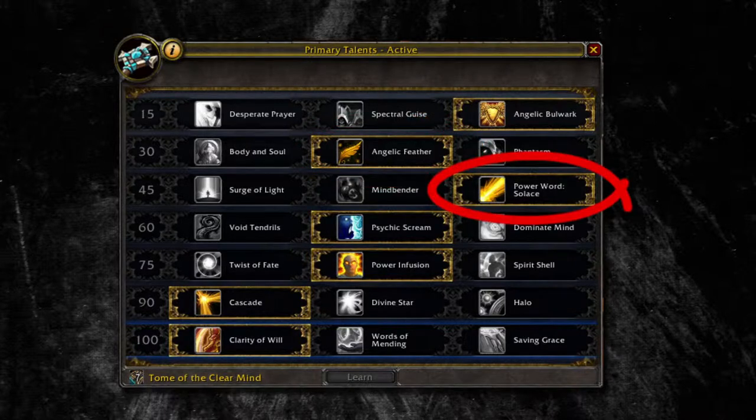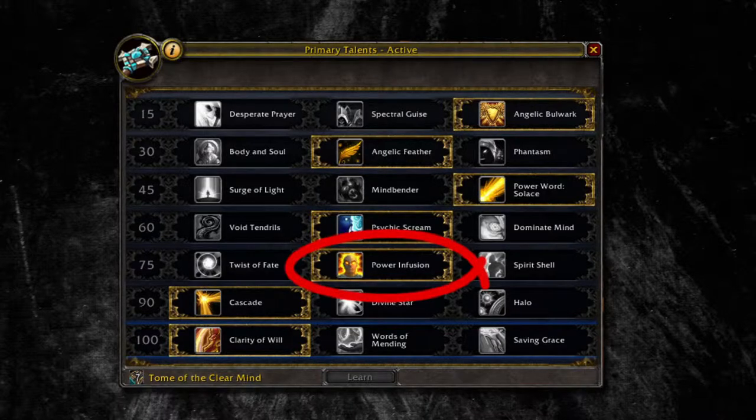Solace is the best way to manage your mana and it will also be the main spell you use to build up stacks for Archangel. The 60 talent doesn't really matter that much as you won't really have to control any adds. Power Infusion is a good cooldown for what you need to push your healing.